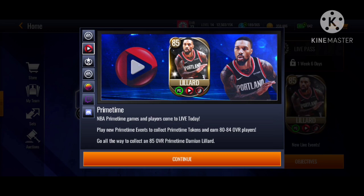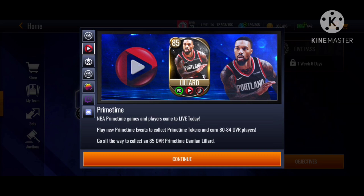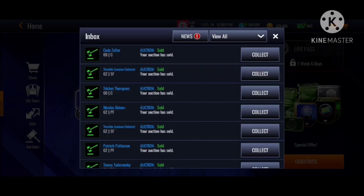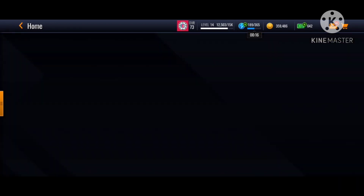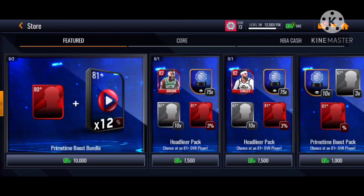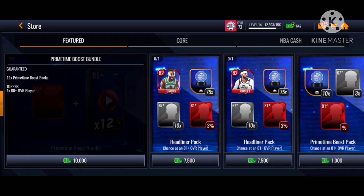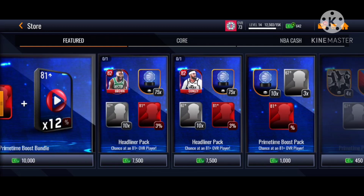Play new Primetime events to collect Primetime tokens and earn 80 to 84 overall players. You can also get a Dame Dollar, but you'd have to go all the way to collect the 85 overall Primetime team Dame Dollar. I don't think that's free-to-play. Let me just show you guys — they've got all these nice offers.